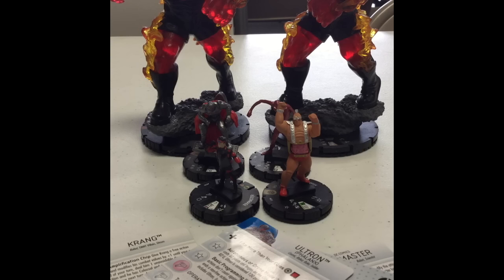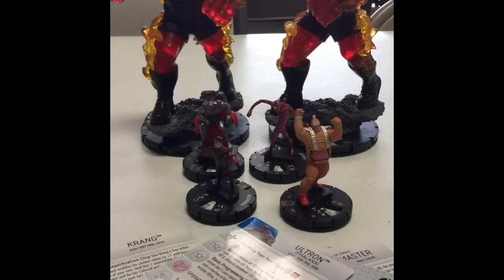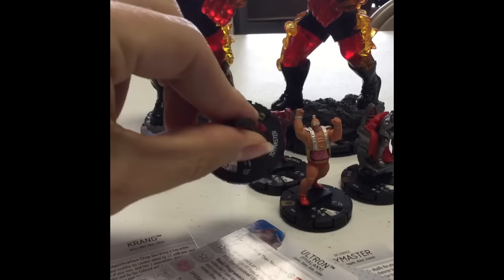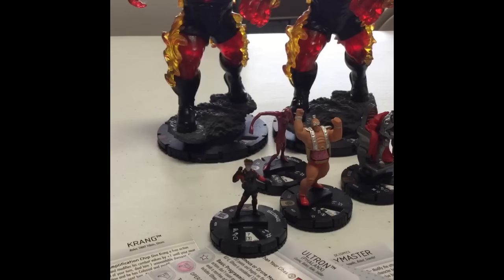This is the team that I think I'm going to use. I've just kind of been playing around with it. It's, of course, Krang from Turtles, an Ultron Drone at 30, Mercury, Toy Master — the main set one — two Brimstones, and then a Nick Fury ID.